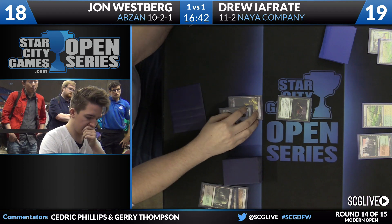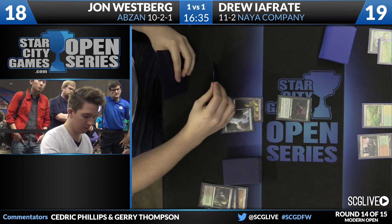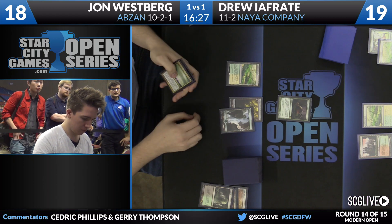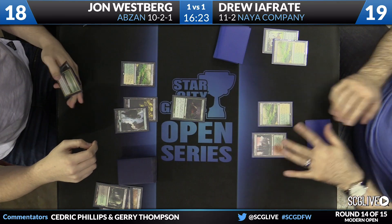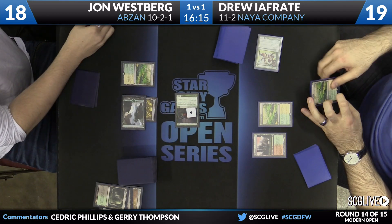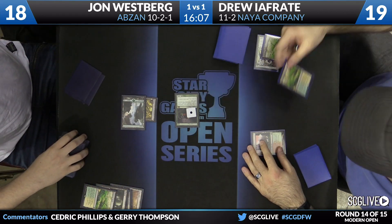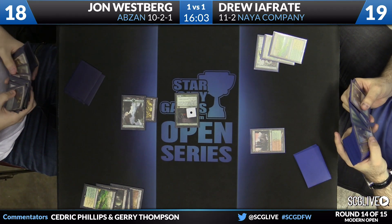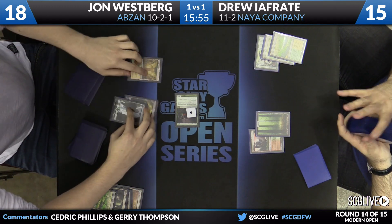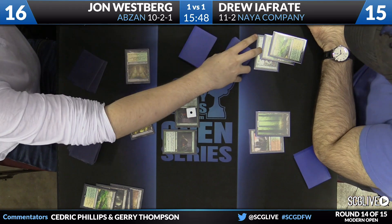I wonder what the thought process is here — a couple different ways he can go. Could just eat the Wilt-Leaf Liege, put out the other Scavenging Ooze off maybe a Temple Garden, or whether or not he wants to commit to fetching that basic Plains. Because right now he doesn't have any white cards. Maybe if Drew spends his turn just casting Magus of the Moon, he's fine with that. Ooze is going to take care of the Wilt-Leaf Liege. Or maybe you just don't commit the other Ooze this turn. Westberg's going to sacrifice that Windswept Heath — looks like they might just be short-cutting here to save some time. He's going to search up Basic Forest because he has a Magus of the Moon in hand and wants to be able to cast his spells. There's Temple Garden. This is another Scavenging Ooze. Keep in mind, Westbrook does have a Maelstrom Pulse in hand — we saw how powerful that was last game.